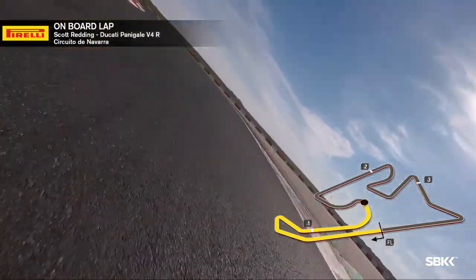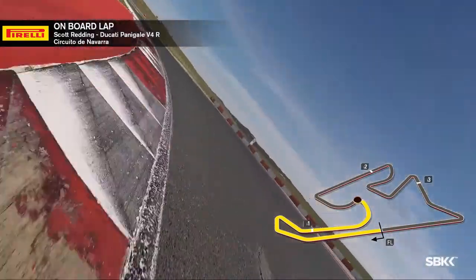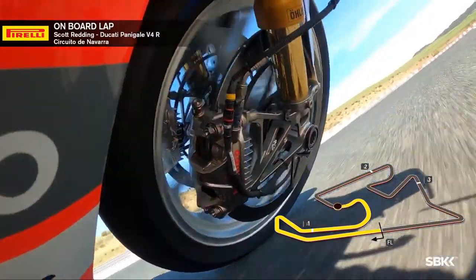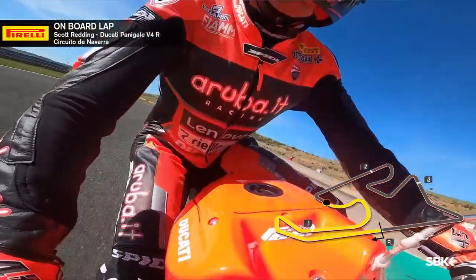Turn five is a bumpy area, but somewhere where choosing a better line can make the difference. You keep on the left side into turn six, moving on to turn seven where it's a very twisty part of the circuit here at Navarra. We drive down shortly into turn eight.